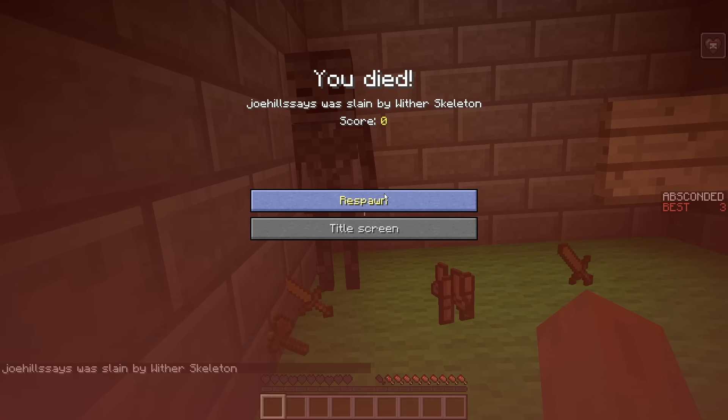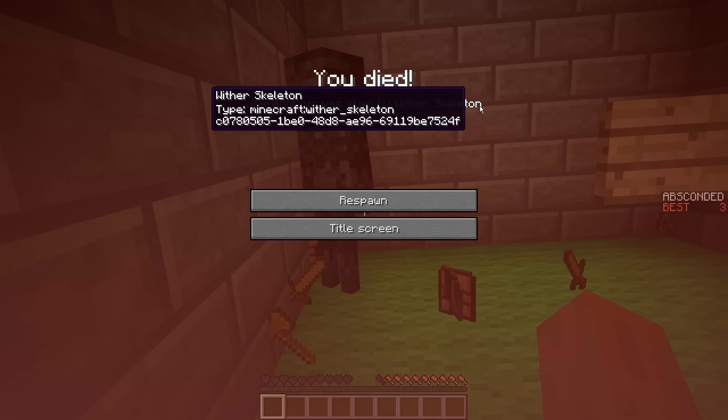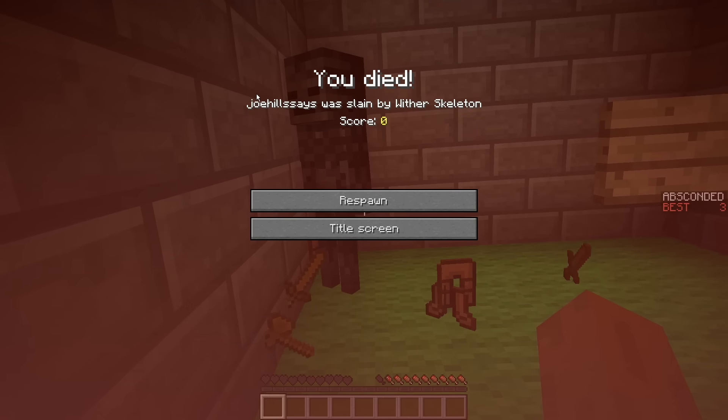Dang it. Well, that was a fun little minigame. If you want to check out DesiTM, you can find him on Twitter at twitter.com/DesiTM. I'm going to have a link to the Discord where you can download all of his cool minigames. And apparently that's the code of the wither skeleton, just in case I ever need to know that — didn't know you could hover over those things. Anyway, until next time y'all, this is Joe Hills from Nashville, Tennessee. Keep it adventuring.